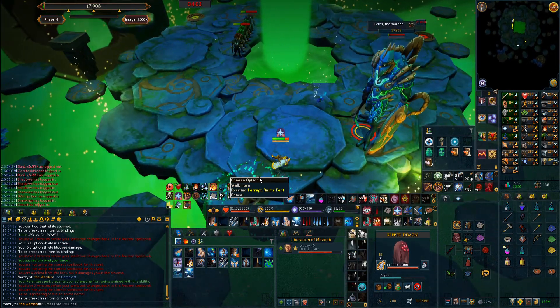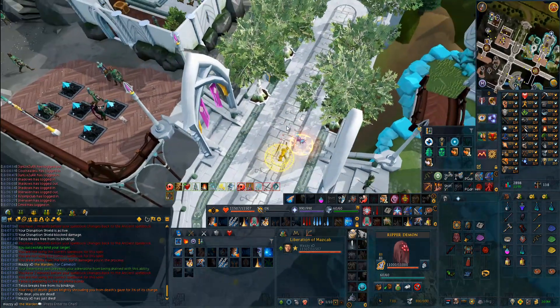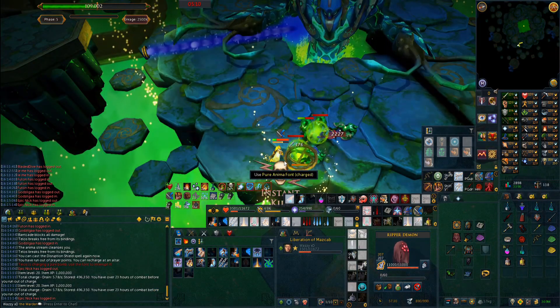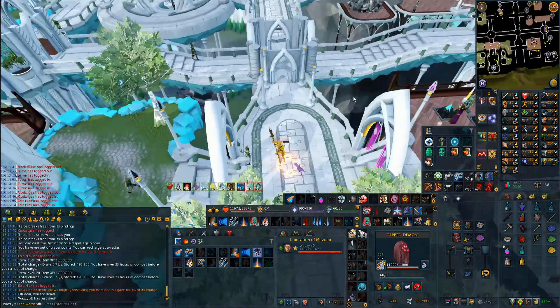Unbelievable, I ran out one too early because of the rock. Disaster - that was such a bad rock spawn, I should have tried to guide it a bit better. We charged the font as we died, that's a shame. I messed up and cancelled my detonate. That's a bit unlucky.